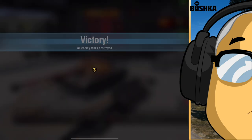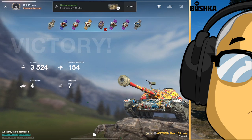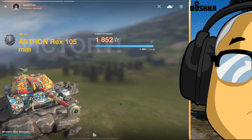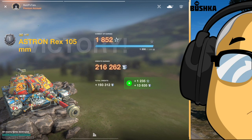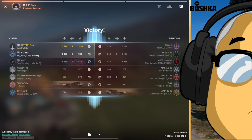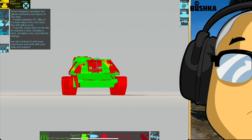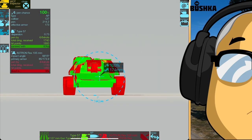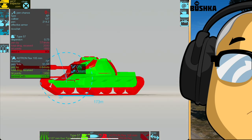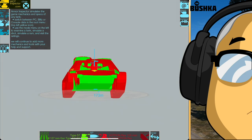If you look at the armor profile, it does tell somewhat of a story on the Rex. It's all turret and nobody — the Rex completely skipped leg day and opted instead to go for a whole bunch of head workouts. The chassis is incredibly light, the upper glacis is very steep, and you can see any time you're getting penned low, you're getting penned easy. So hiding that by making it a very low-profile tank is important.